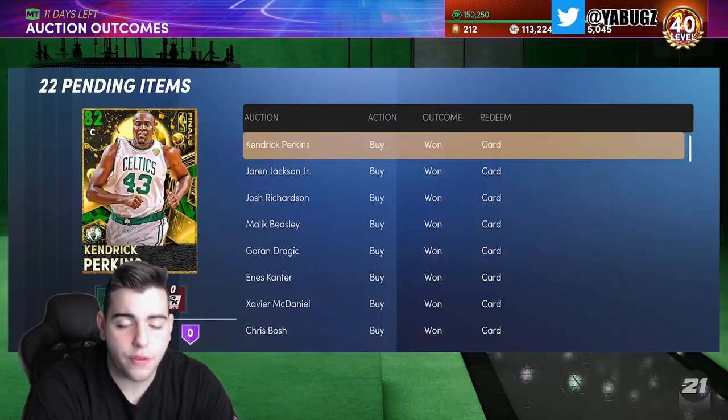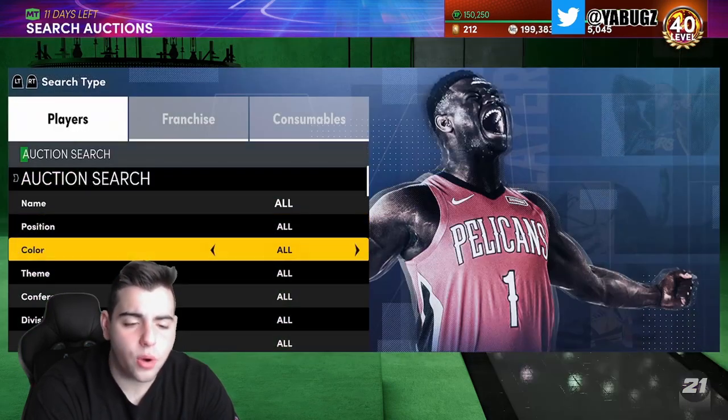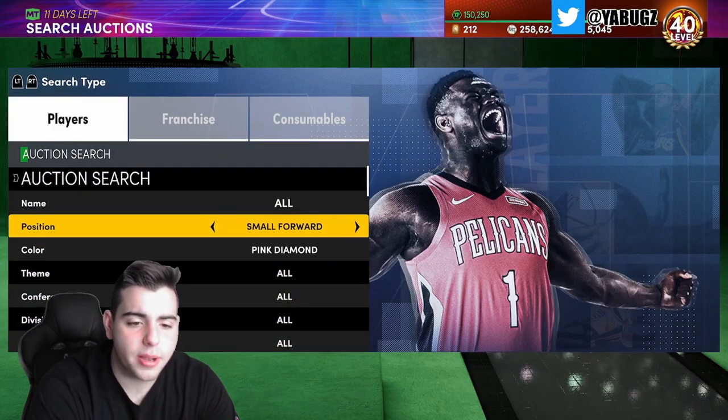What should you do with your MT? Buy out every single card you see. What happened after Season 1 ended: Manu went from 60K, Brandon Roy was around 60K, LeBron James was 110K then sold for 200K-something, Magic Johnson was cheap and now he's expensive. If you have a million MT to invest, you're going to make around 500K. That's the best way to make MT.